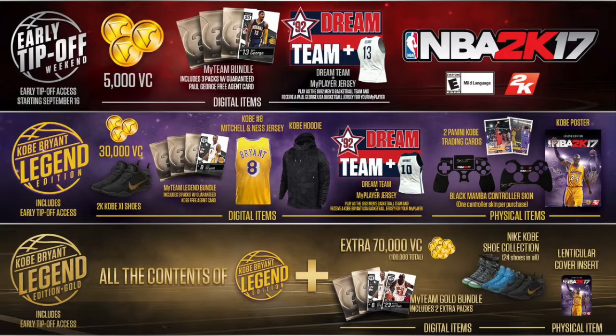Now the Kobe Bryant Legend Edition — you get 30,000 VC, Kobe Bryant's shoes, a Kobe Bryant card, plus 2 or 3 other packs. You get Kobe Bryant's jersey, his hoodie, and a Kobe Bryant jersey for your MyPlayer. You get 2 physical cards, a whole controller design for your controller, and a Kobe Bryant poster.